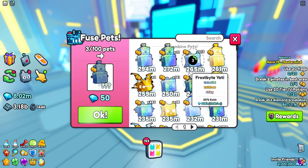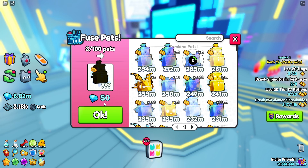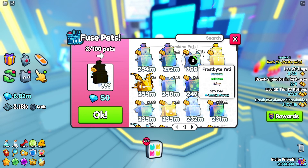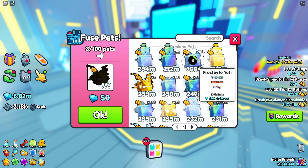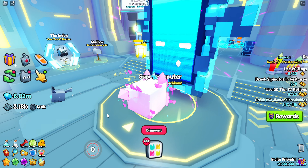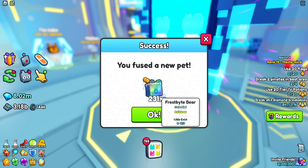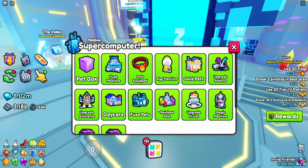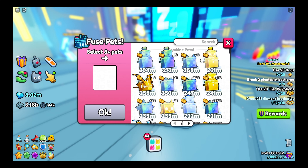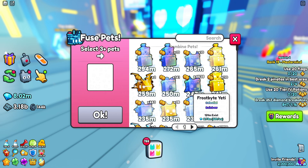You can see that the power on it is 265 million and it costs only 50 gems to fuse, so that's not an issue. But look what happens when I take three of these 265 million pets and combine them into one. It becomes one 231 million pet. It doesn't take a rocket scientist to figure this out — that is a terrible trade-off. You're putting in three of your good pets to get one worse pet.